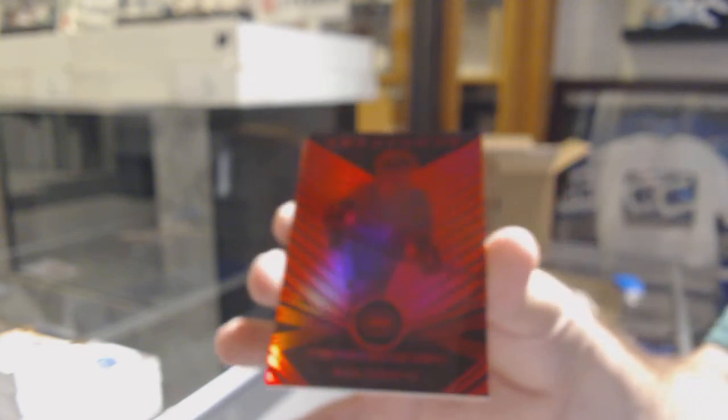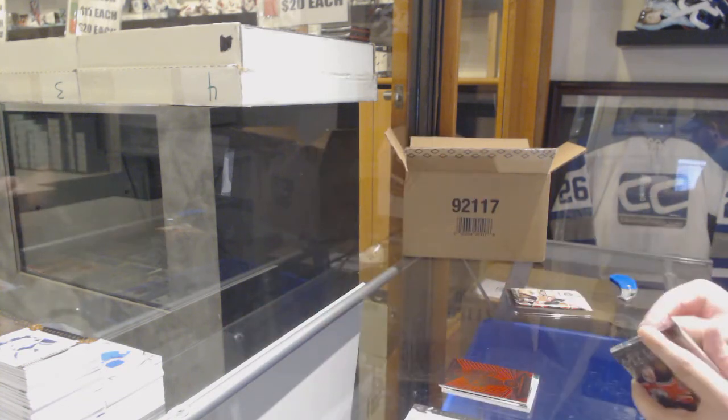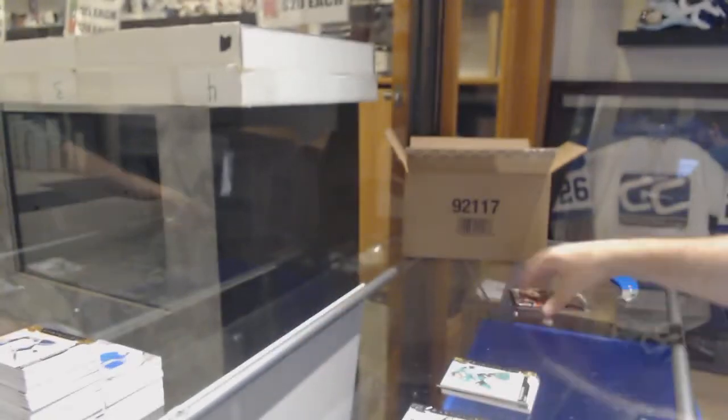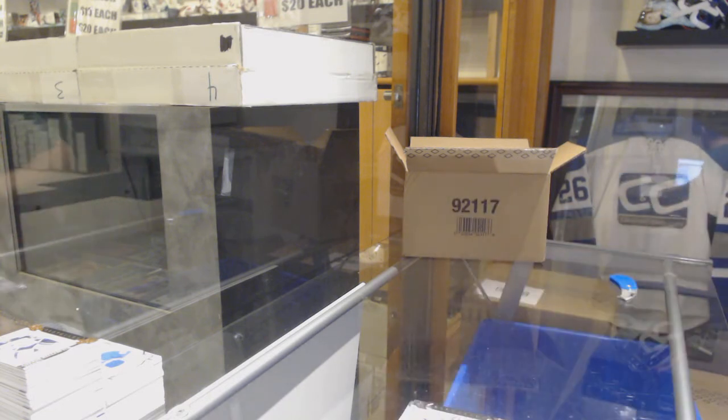$6.99 for the Coyotes of Clayton Keller. Philadelphia Flyers Rookie Redemption. Number to 99, Tom Wilson for the Capitals. We've got an Aurum Red Parallel to 99, Max Domi. For the Dallas Stars, a $165 Tyler Seguin. And we've got a Mike Reilly, number 2, $5.99 for the Carolina Hurricanes.